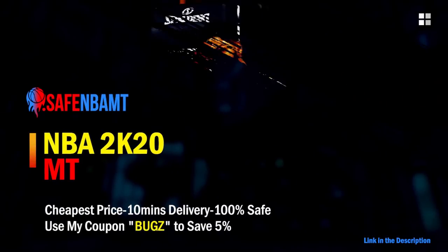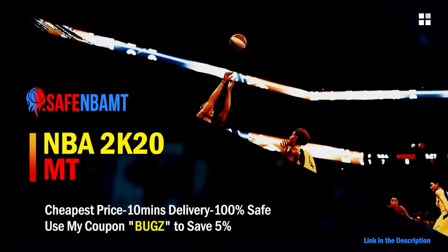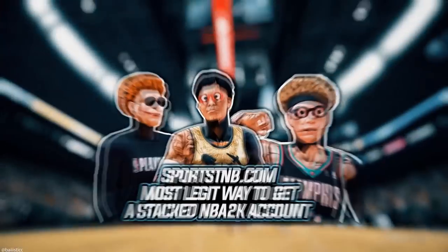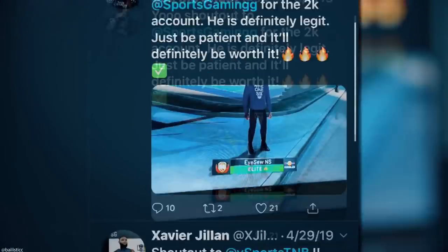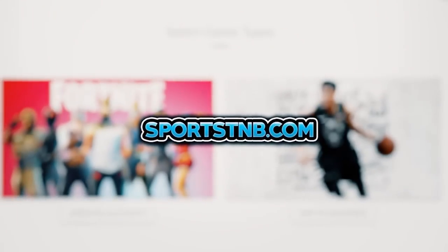If you want cheap, fast, and reliable NBA 2K20 MyTeam coins, head over to nbasafe.com and use code bugs for five percent off at checkout. Also check out rose nba on Twitter for a quick MT purchase. If you're looking to buy a stacked NBA 2K account with max badges and more, visit sportstmb.com — click the first link in the description.